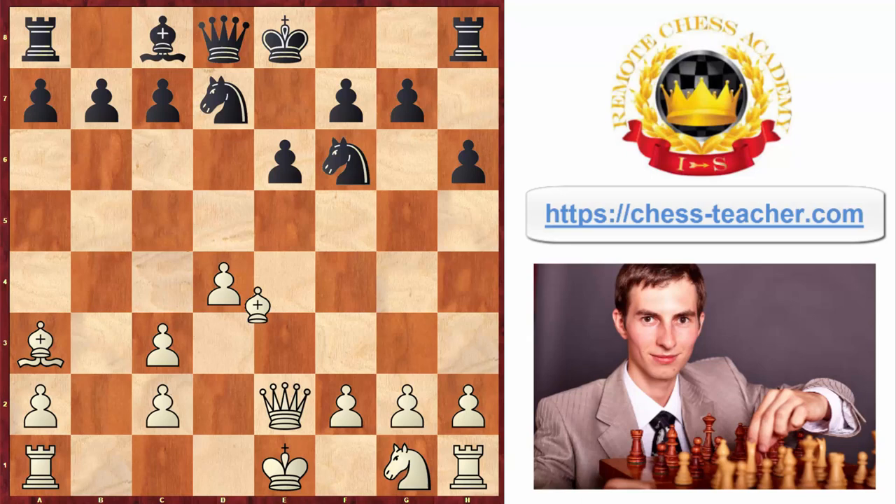Black goes pawn to b6, trying to fianchetto their bishop on b7. In fact, the black's position would be pretty good, but there is just one problem — queen takes e6, and after that bishop g6 — checkmate. Another beautiful checkmating construction delivered with two bishops from different sides of the board in perfect harmony.